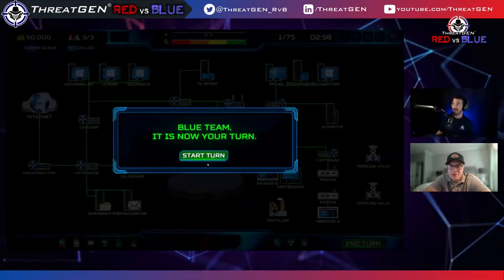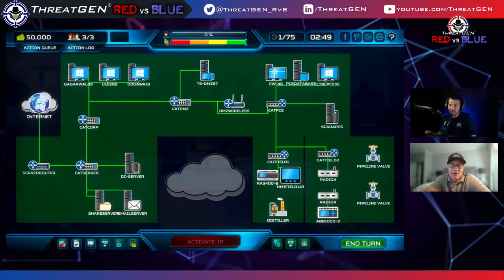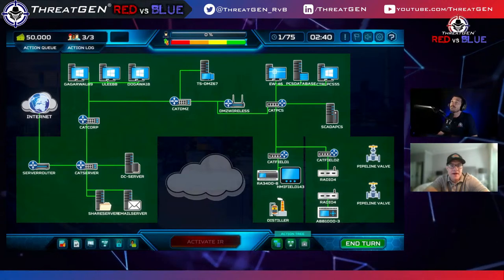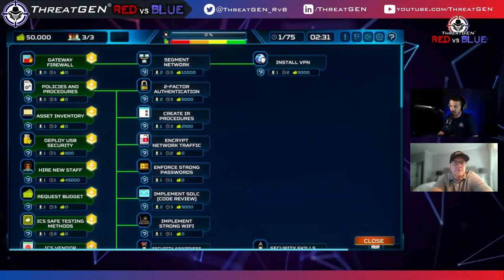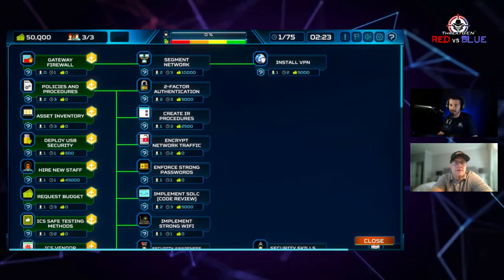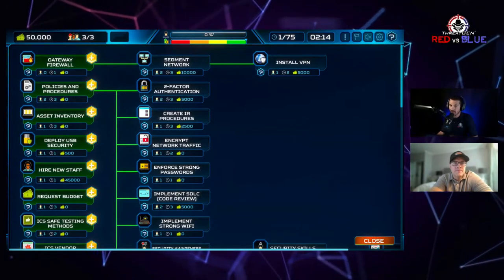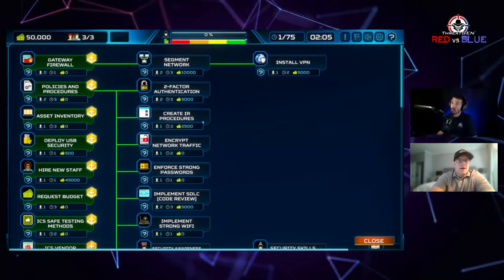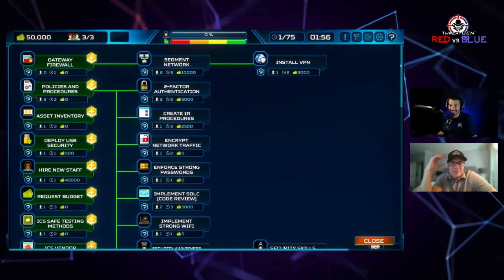Rob says to feel free to critique his decision making. Looking at the skill tree — $50,000 budget, three junior analysts reporting to Rob as CISO. The threat intelligence score needs to reach 100% to win, and if the P&L goes down, we lose. Rob's first move: if we don't know what we have in the environment, how are we going to protect it? So we start with an asset inventory — solid move, literally step one of the NIST Cybersecurity Framework and CIS Controls.